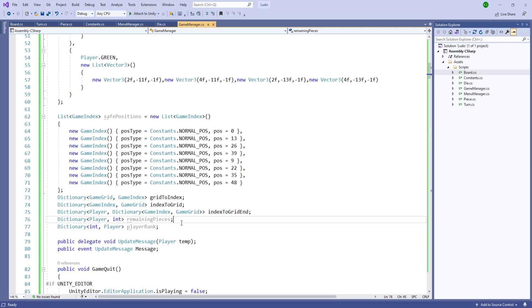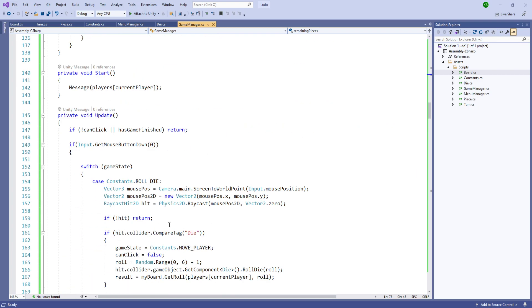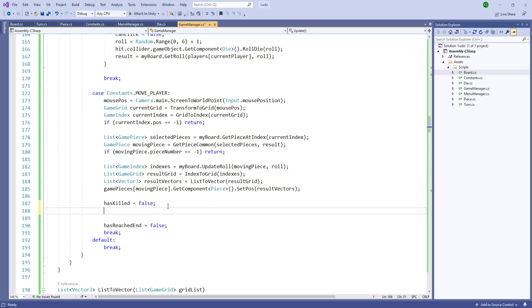For that, we have created two booleans: has_reached_end and has_killed. The remaining_pieces stores the number of remaining pieces for each player. The can_kill will get the last index and get the piece at that last index. For every piece which is not at that last index, killing is only available on a normal position, so we'll add a condition for that. We'll remove that player and move them to start, then the board will update the kill by setting the player's position to zero. Let's create it inside the game manager.